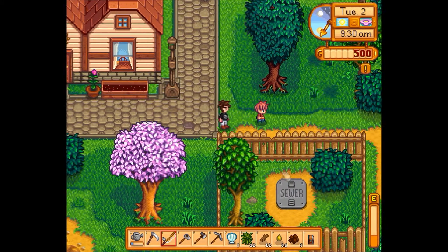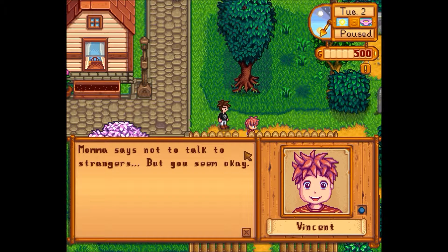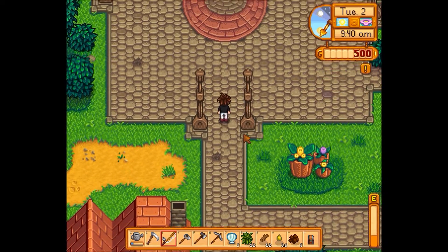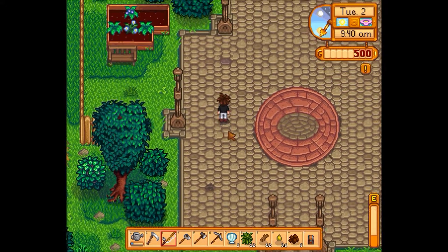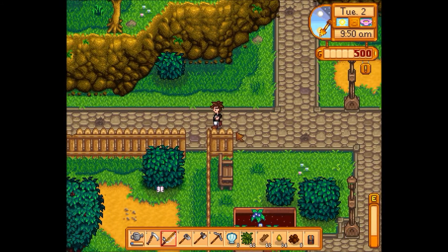Here's Vincent — this little punk took me forever to figure out what he likes. It turns out one of his loved items is sashimi. You make that with one fish; you get the recipe from Willy after you fish enough, though it might be in the cooking show too.